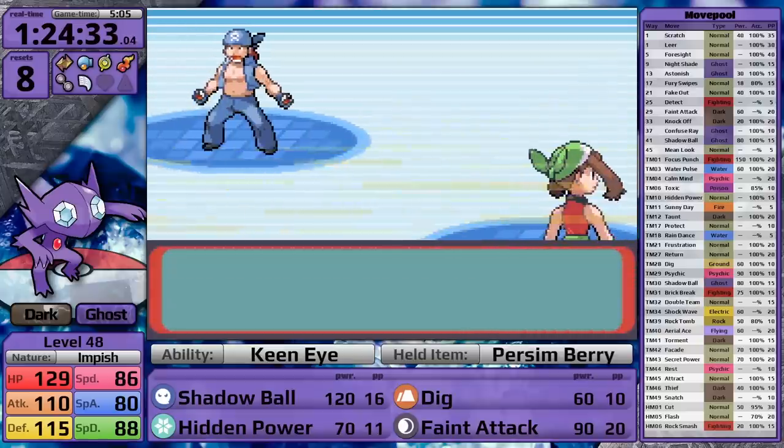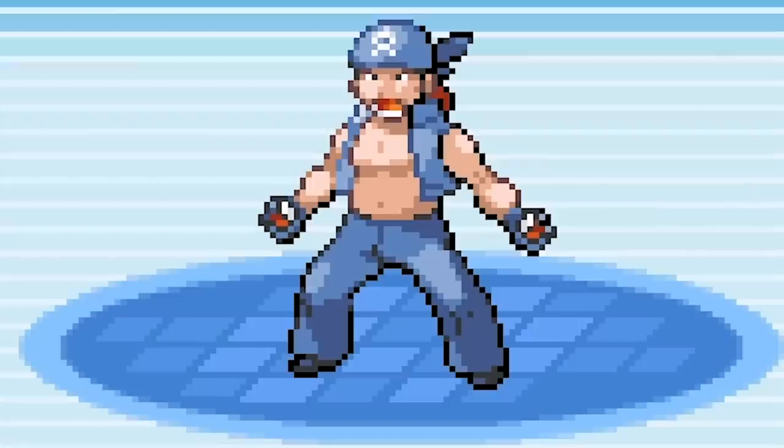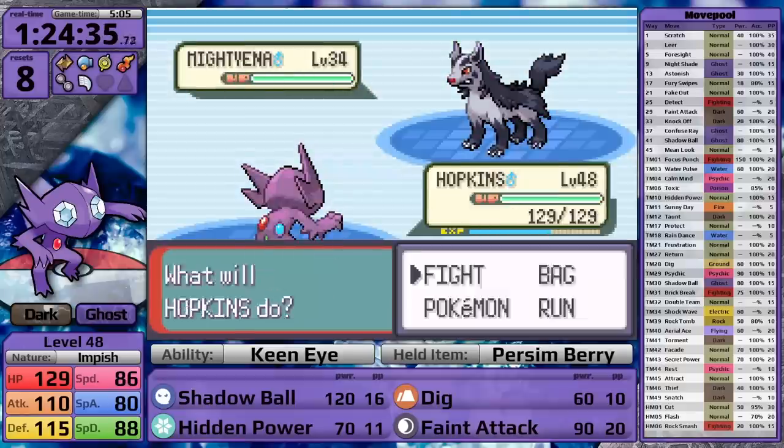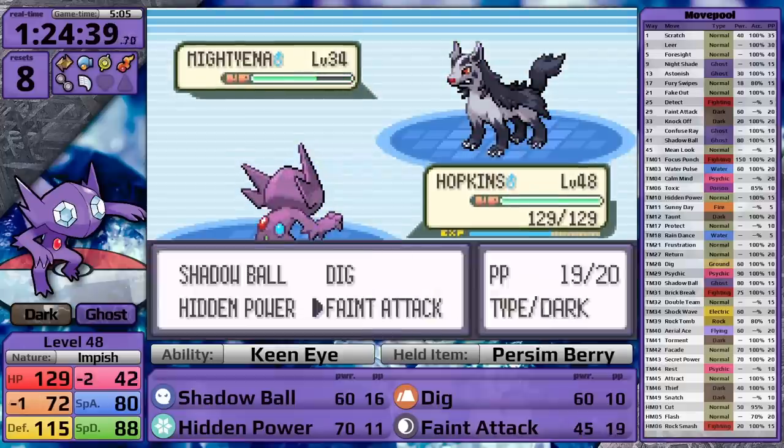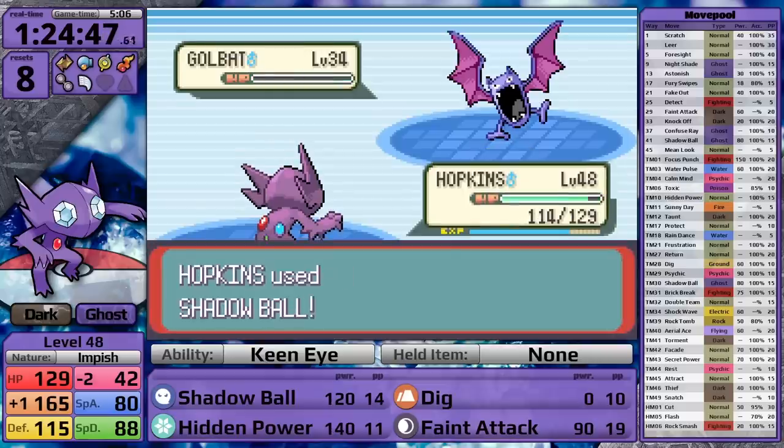In the Team Aqua Hideout, I remember the Persim Berry against Matt. After a boost from Swagger and a heal from my Berry, I knock out Mightyena and the following Golbat in a single hit.